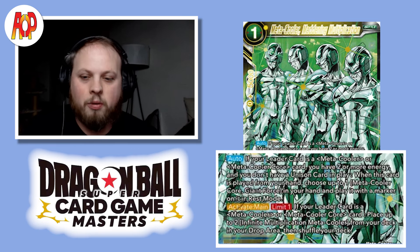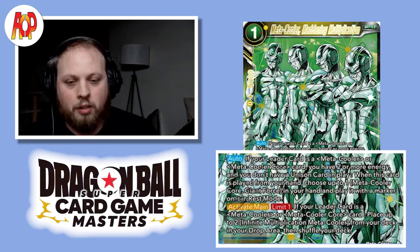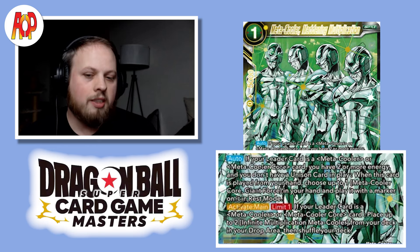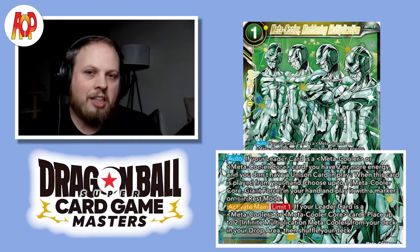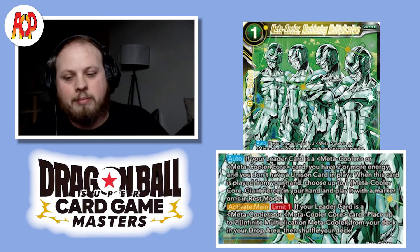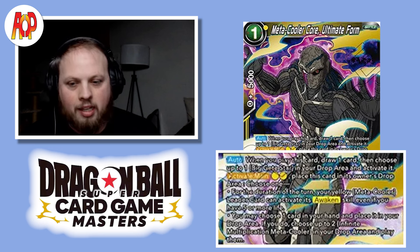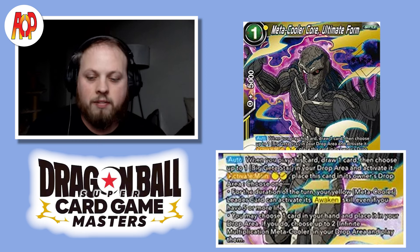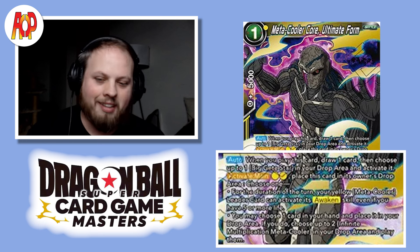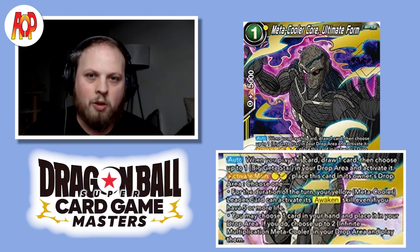Metacooler Maddening Multiplication has an auto that can play you the Giant Force Unison, but I'm not running that one. What we do care about is the Activate Main: if your leader is a Metacooler or Metacooler Core card, place up to 2 Infinite Multiplication Metacoolers from your deck into your drop, then shuffle your deck. Thinning is always winning in most cases because this deck doesn't like to draw, so you want other ways to get those cards out of your deck. This goes really well with Metacooler Core Ultimate Form, which on play draws you a card. Its Activate Main for 2 Yellow Energy lets you either awaken at 5 life, or — the better option — discard 1 card from your hand and play up to 2 Infinite Multiplication Metacoolers from your drop. Just discard one of the Infinite Multiplication Coolers you want to play so you're not losing value.